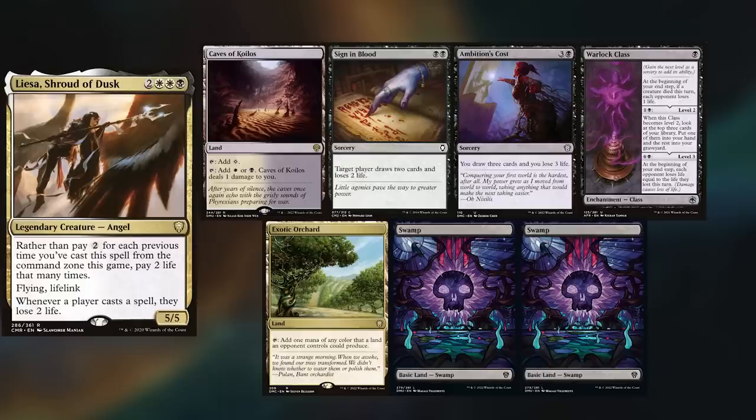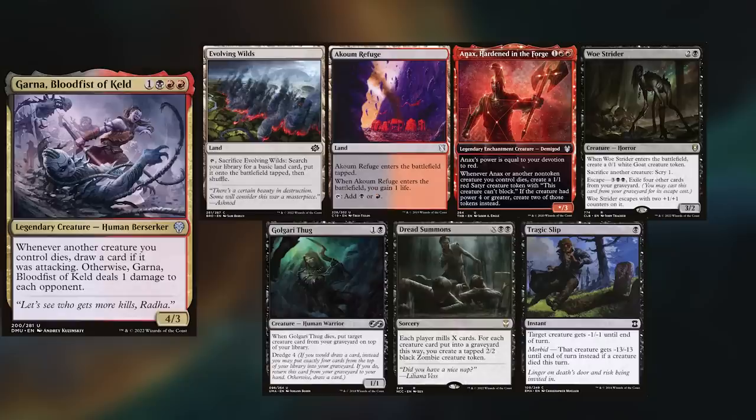Mika keeps Caves of Koilos, Sign in Blood, Ambition's Cost, Warlock Class, Exotic Orchard, and Two Swamps. Kevin's got the new Garna, keeping Evolving Wilds, Akum Refuge, Annex, Hardened in the Forge, Woe Strider, Golgari Thug, Dread Summons, and a Tragic Slip.